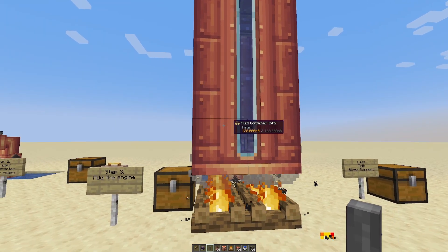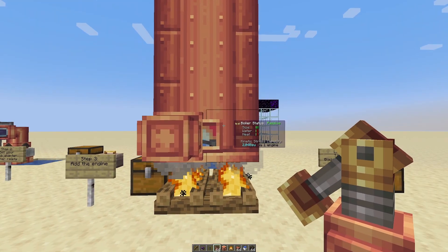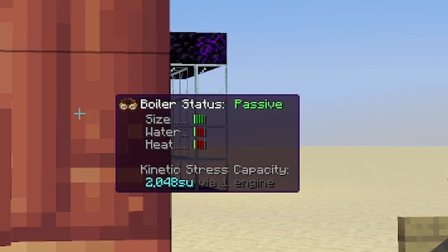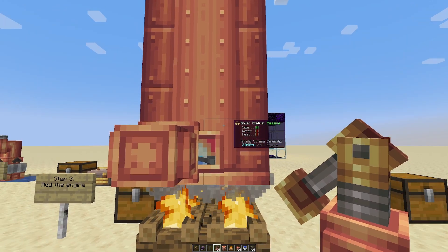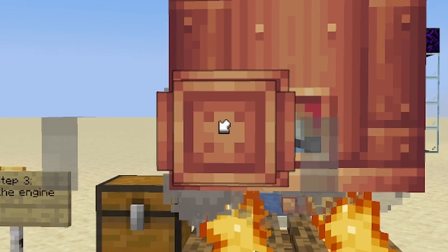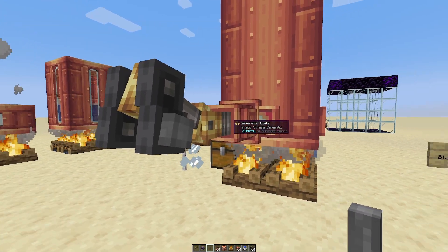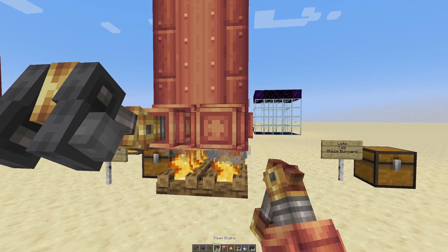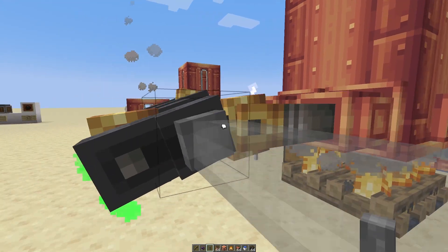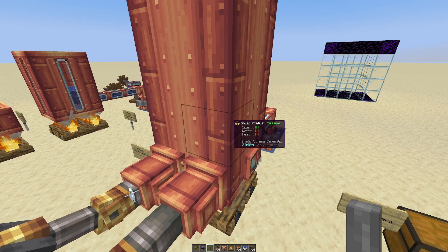To turn this into a boiler, we need to attach a steam engine — just right click it onto the front, anywhere on the front will do, and it will turn it into a boiler. If you've got your engineer's goggles on, you can start to see the stats. This is a passive boiler — the heat source is passive, there's water in there, there's heat, and the size is okay. Right clicking places the steam engine, and you can see it's creating 2,048 stress units. You can add another one, but between them they'll produce 1,024 each, because this is a passive engine.